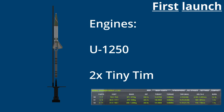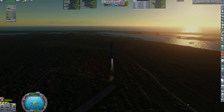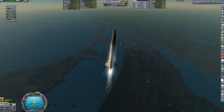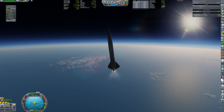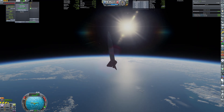The first launch of the career is quite a conservative sounding rocket. Two tiny engines give quite a nice kick to leave the launch complex. Then a U-1250 engine, burning for over a minute, makes sure that the rocket reaches over 140km, and then it crashes to the ground.